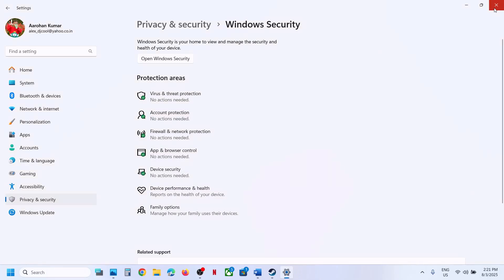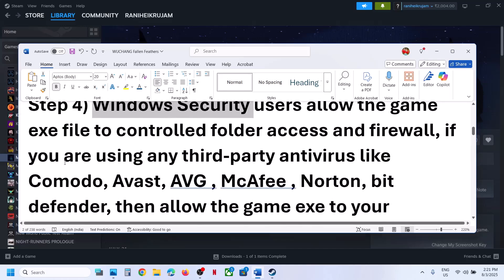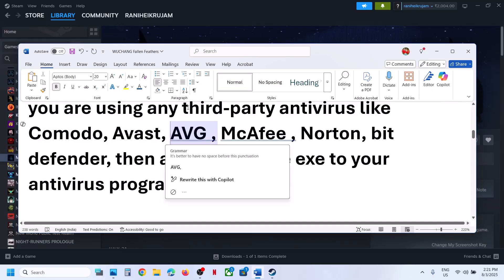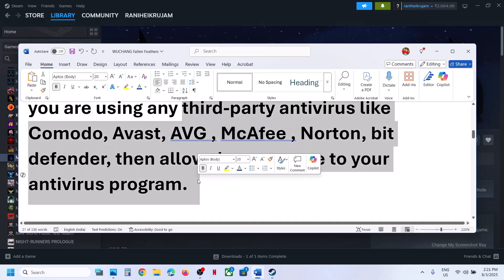If still not working, the next step is: if you have any third-party antivirus program — like Avast, Norton, Bitdefender, McAfee, or whichever antivirus you have — allow the game exe file in your antivirus program.